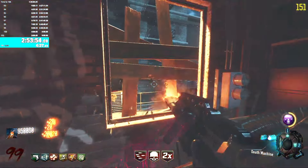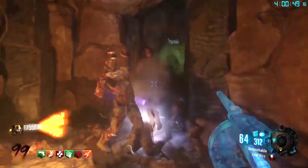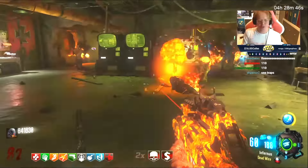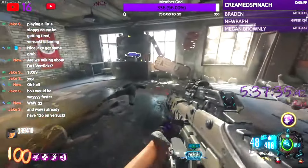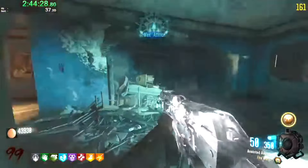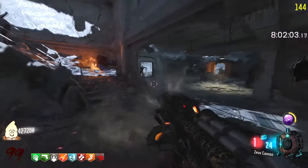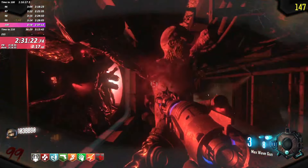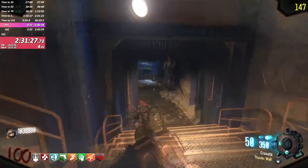Round 100 speedruns might be one of the craziest world record leaderboards on Call of Duty Zombies. These players are getting to round 100 in four, three, or even sometimes two hours, playing these games unbelievably fast. A normal person would be getting to round 100 in maybe like six or seven hours on Nacht der Untoten. The world record for Nacht der Untoten round 100 speedrun is like two hours and 44 minutes. Even on a map like Moon, the fastest round 100 on Black Ops 3 is about two hours and 30 minutes.